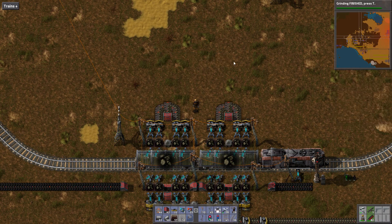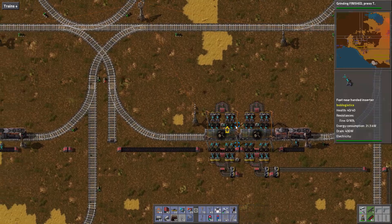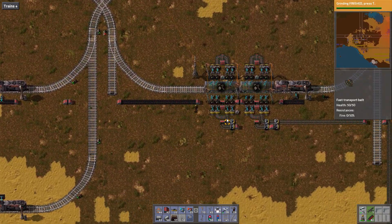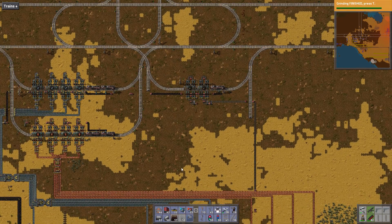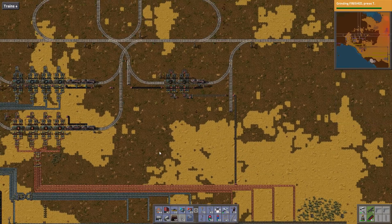With side loading I don't need to use silly underground belt things and loop back. So this is only two tall above the splitters versus the one over here which is four. And down here we've got five versus three. So yeah, much more effective.